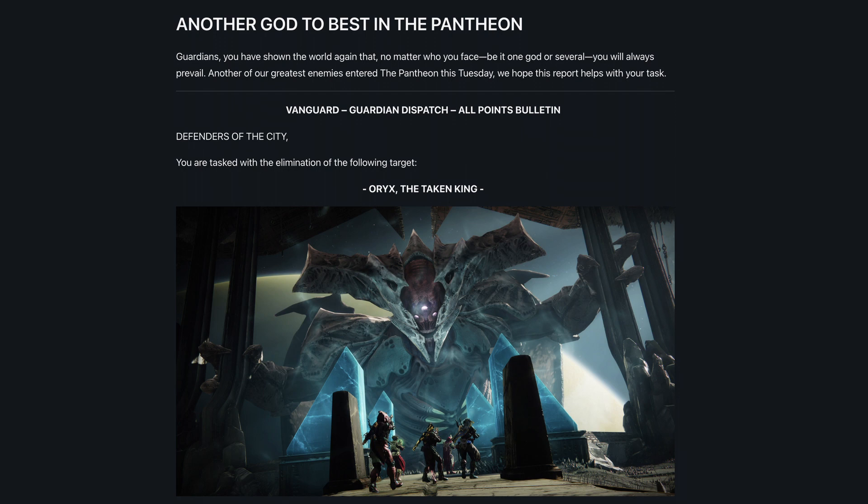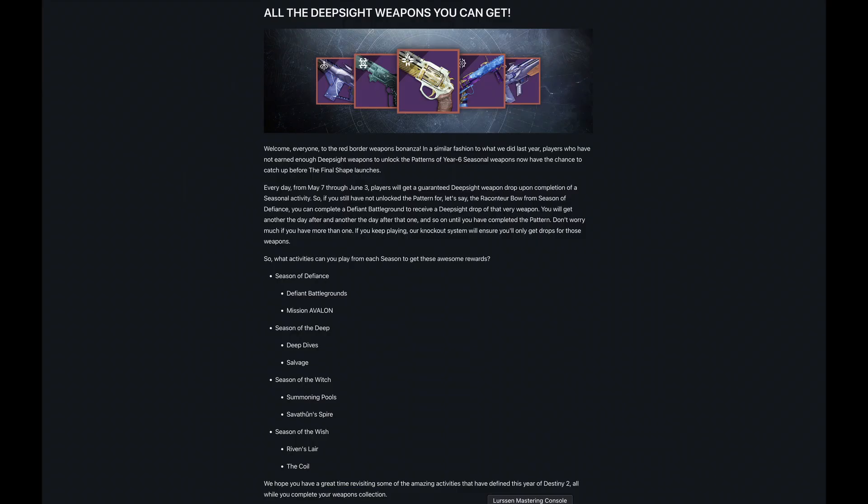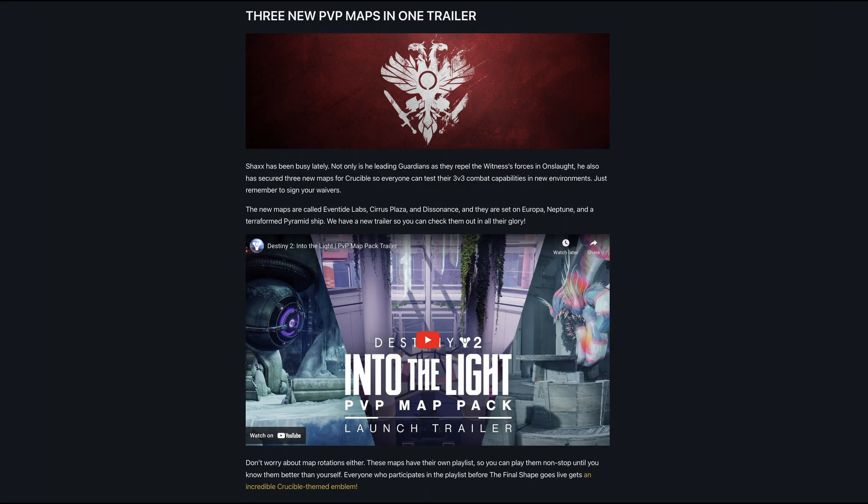A new boss, Oryx the Taken King, has been added to the Pantheon, posing significant challenges for guardians. Players can look forward to the red border weapons bonanza for a chance to unlock year six seasonal weapon patterns through guaranteed deep sight weapon drops from specific activities until June 3rd. The event coincides with an open access period for several major Destiny 2 expansions and seasons.